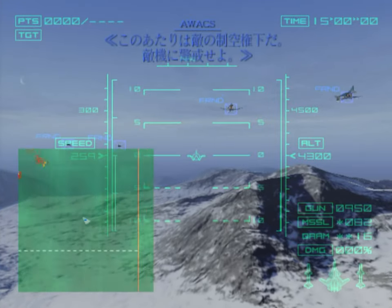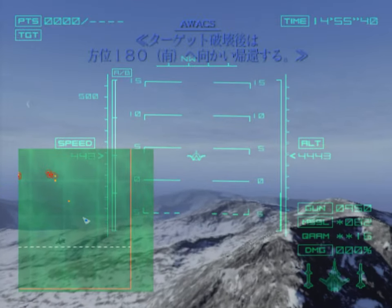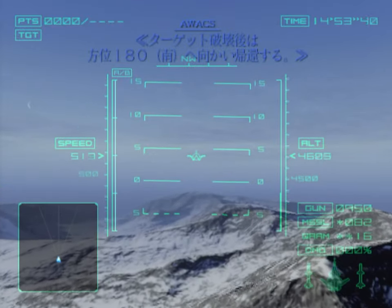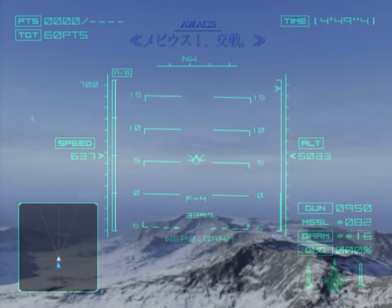This combat area has been in enemy airspace. Keep an eye out for bandits. Use Vector 180 to return home after hitting the target. Remember, a safe return completes the mission. Mobius 1, engage.